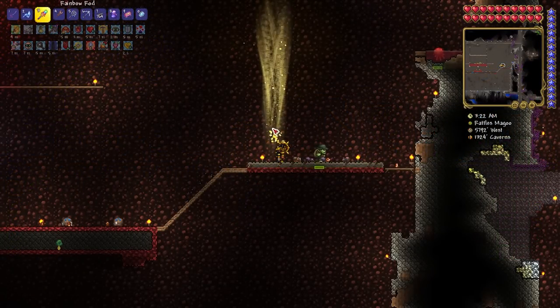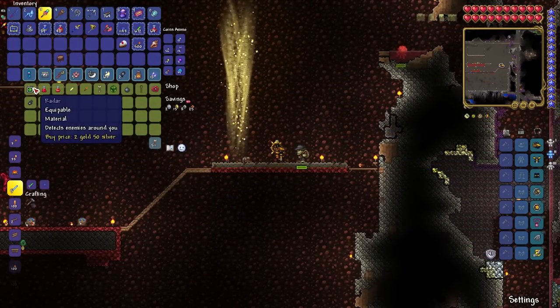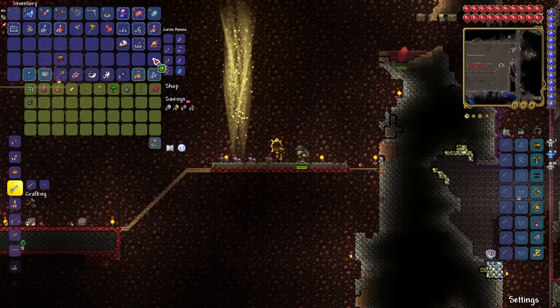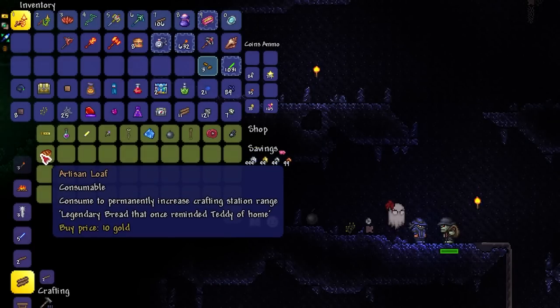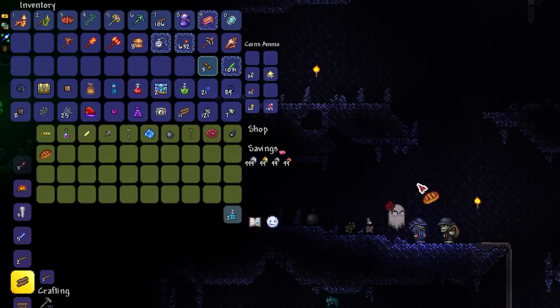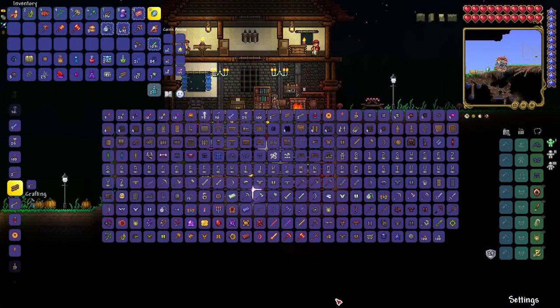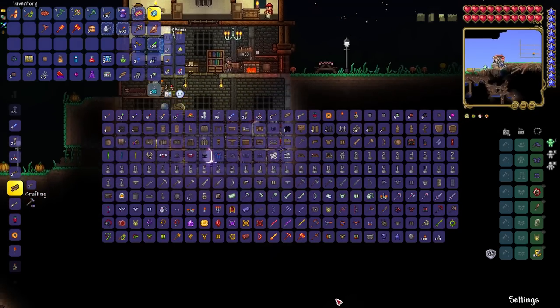Getting back to wooden chests, several primary items they have a chance to drop, including boomerangs, the wand of sparking, and the radar, can now be purchased from the skeleton merchant, whose inventory will vary based on the stage of the moon. The skeleton merchant also now sells the artisan loaf consumable item for 10 gold during a waning crescent, new moon, or waxing crescent, which permanently increases the range that a player can utilize crafting stations by 4 tiles in all directions. No more standing in just the right spot to use my crafting setup.